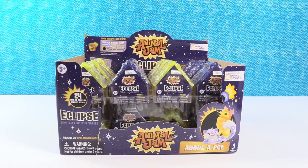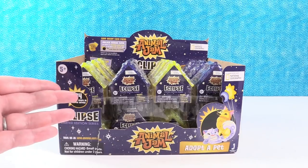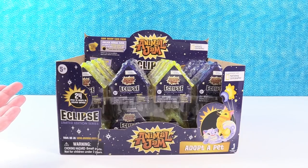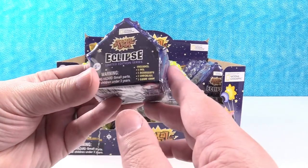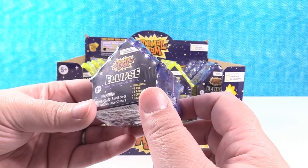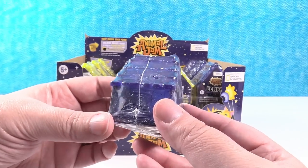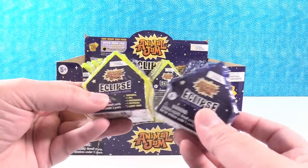Hey guys, it's Shannon and Animal Jammin' Paul. So today we have brand new Animal Jam Adopt-a-Pet Figures. These are the Eclipse limited edition series. This is really awesome because we just recently had an Eclipse. Leave a comment if you stared at it — don't stare at it unless you have special glasses. We're not going to have another Eclipse for another 8 years, and then after that 100 years or something. Today we have these really cool bluish purple and yellow little Animal Jam houses.